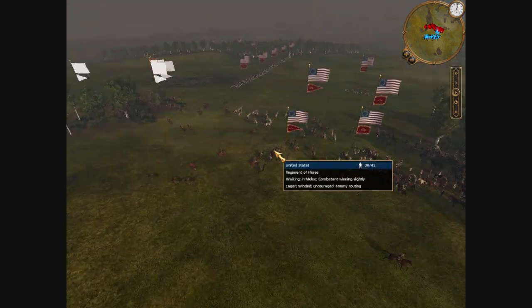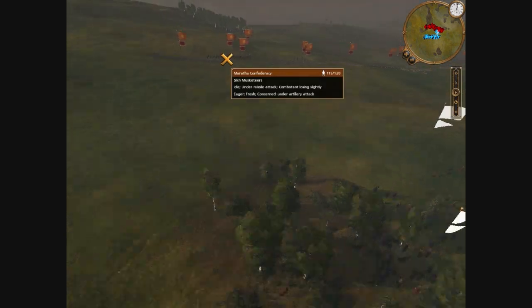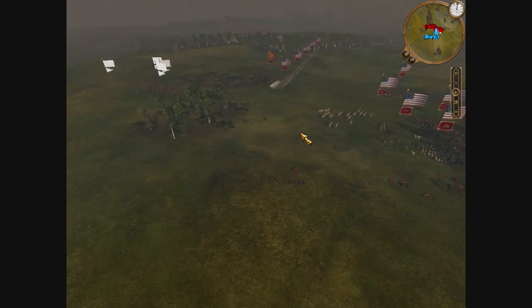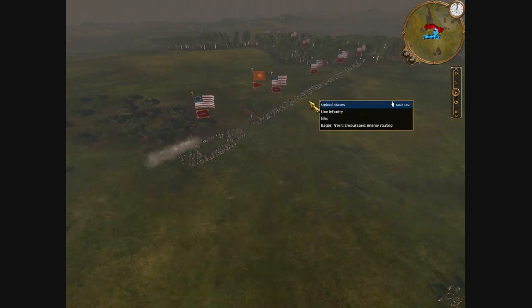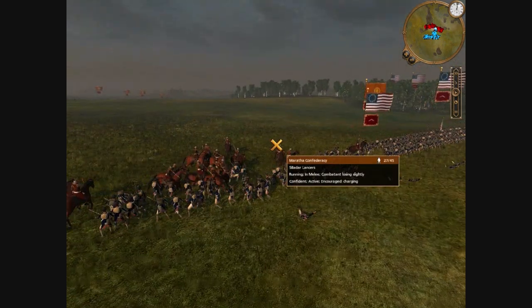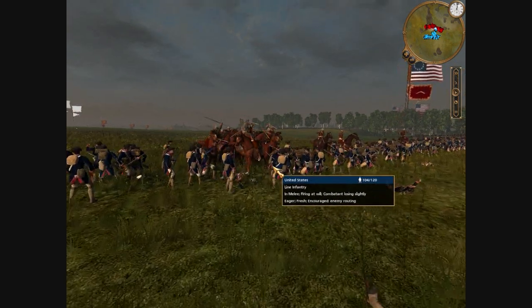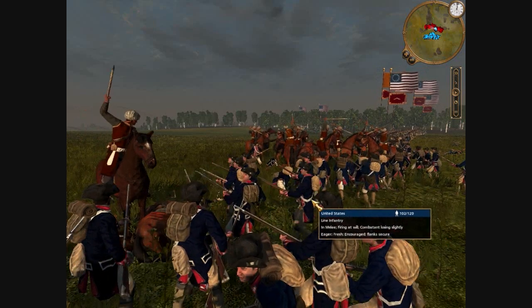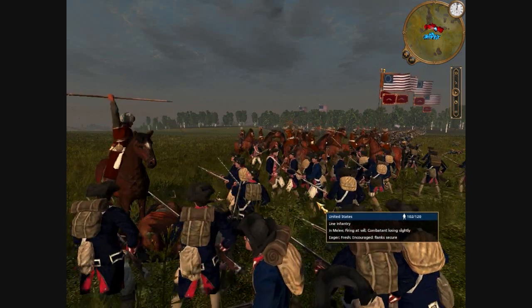I'm going to recall my cavalry so they don't run into range of his infantry up here. I'm doing pretty well so far, but he went in for a move here — his guys stopped routing at the right moment, and now they're attacking my troop from the center. My guys are out of melee mode, so they're trying to beat them with their barrels.